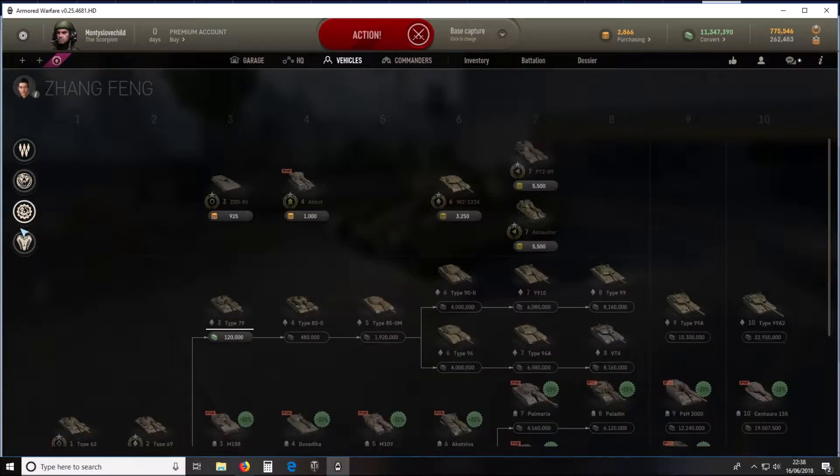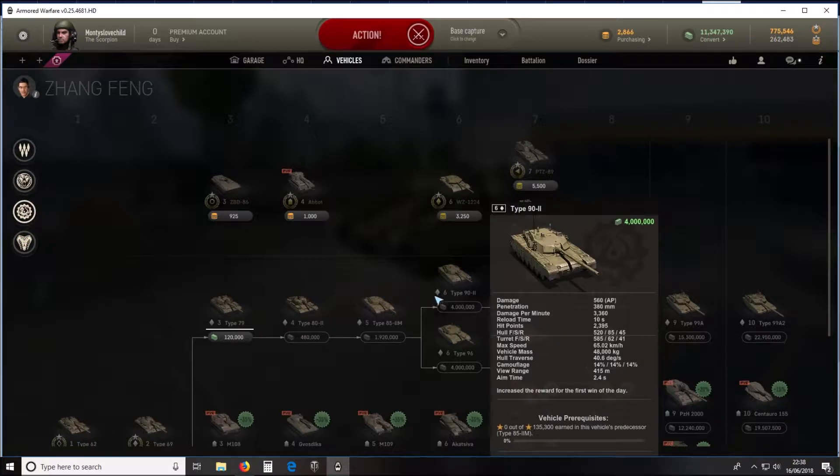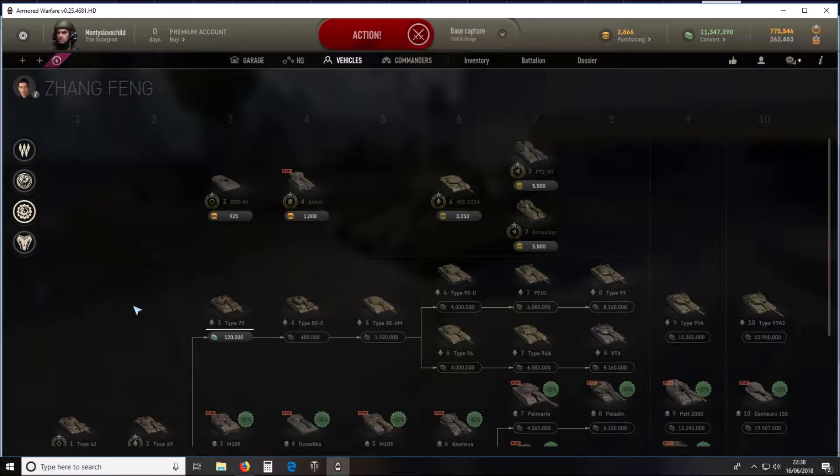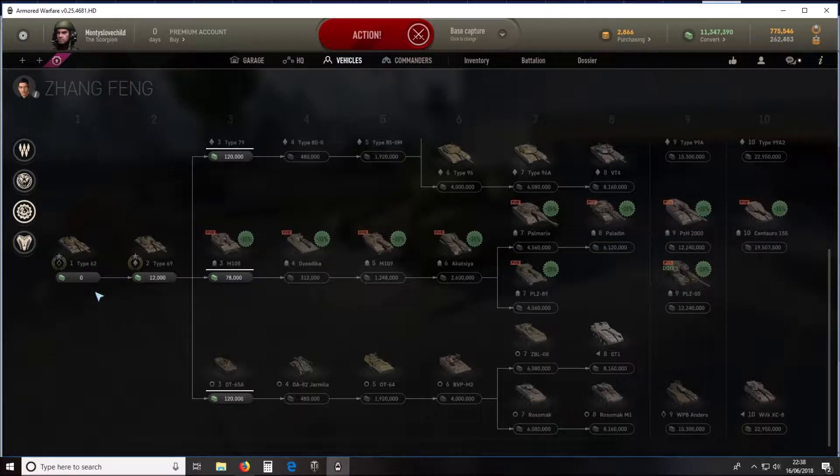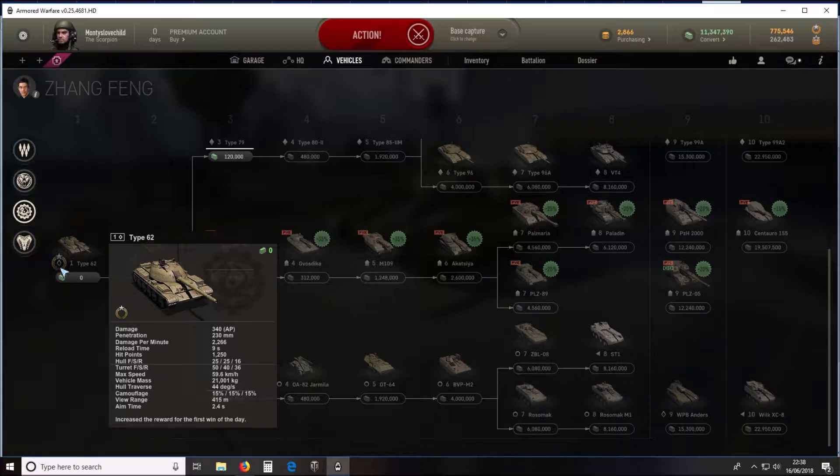Of the tanks there are some main types. The main battle tanks have a solid diamond around them — they're generally an all-rounder, heavily armoured, can put out good damage, and can rely on their turret or frontal armour. Then we get light tanks, which are all down at the lower tiers with a hollow diamond, like the Type 62 — obviously lighter in armour and a bit more manoeuvrable.